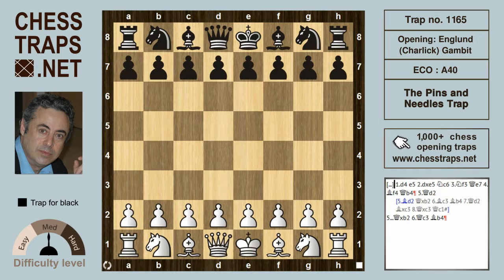Hi there. This is a common trap theme that can manifest itself in many different openings. This trap is called the pins and needles trap, and it's in the rarely played England-Charlotte gambit. After d4, black plays the immediate e5, reminiscent in a sense to the Budapest counter gambit.